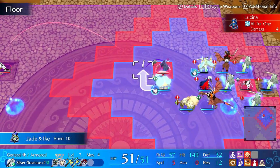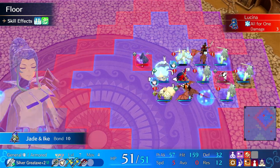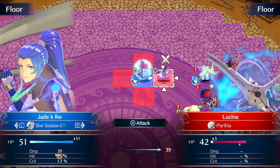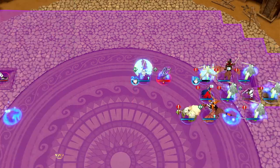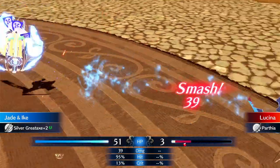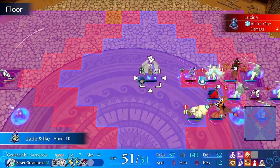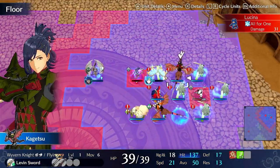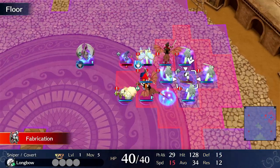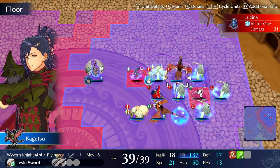Check this out - I can take off another health bar just by whacking her. That's insane. I can just whack her for free here. This might be the easiest way to take her out, just using great weapons. This is Jade too - she doesn't even have super high strength. Look at that, this is an easy Lucina kill.